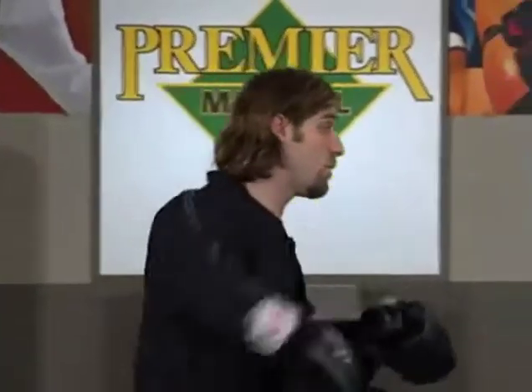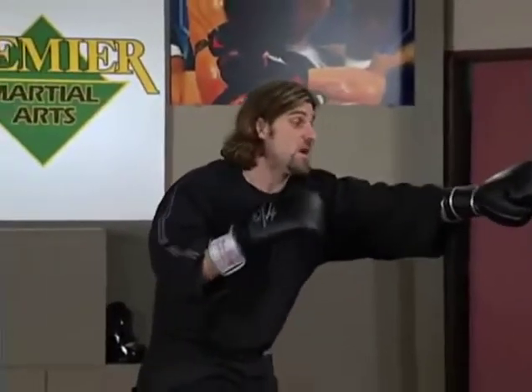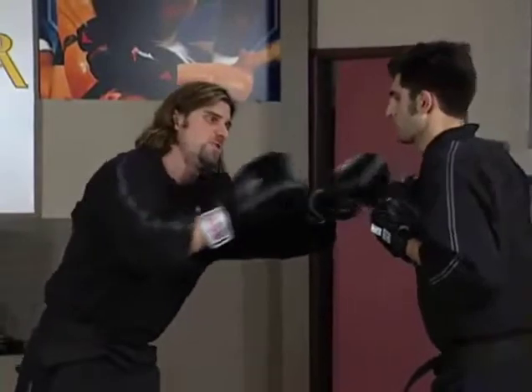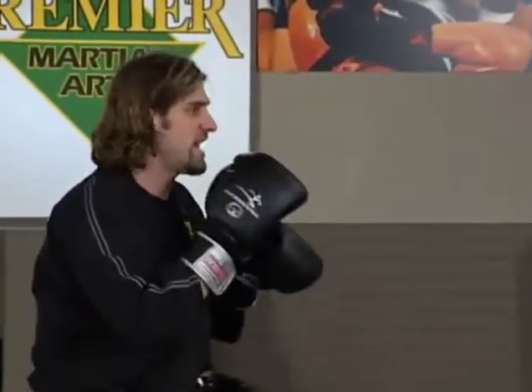Now we're going to look at upper body defenses and encounters using skills we've already acquired, making sure we have the fundamentals down. The first skill: Steven is going to fire a jab and a cross. I want to make sure my parries are sharp. He fires a jab first — I'm going to parry with my right hand. While I'm parrying, I look to the side and move my head to the outside of it.